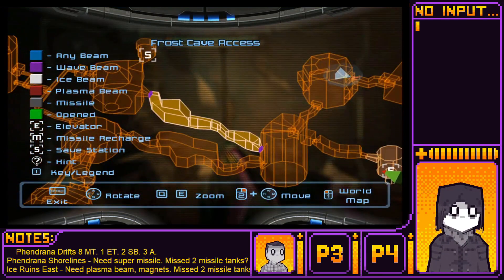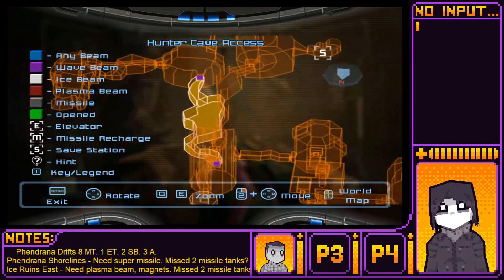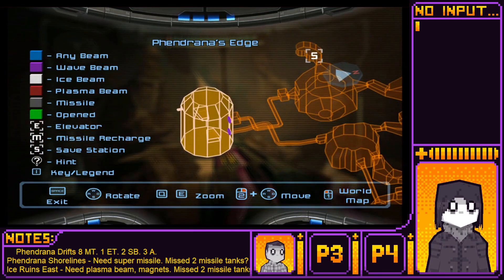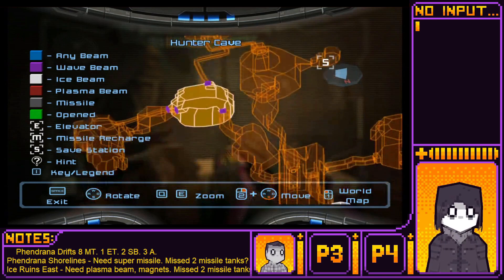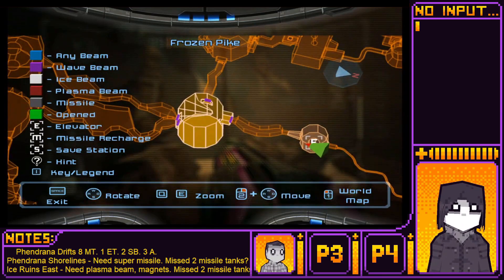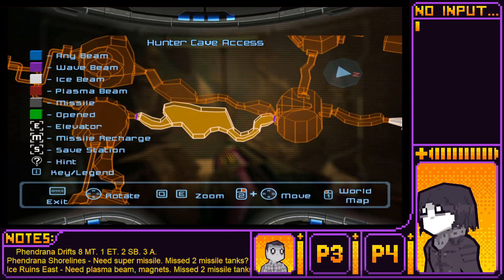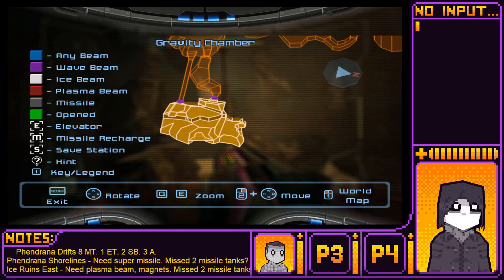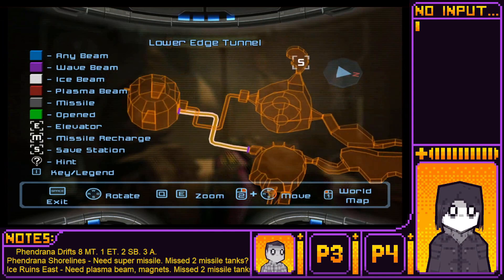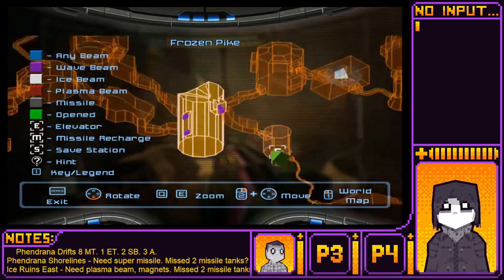Do we want the frost cave or hunter cave? It doesn't really matter because both of those we're going to have to loop around. Oh, there's Vandrana's edge too — there's an artifact there as well. Which do you want to go to, the gravity chamber or the frost cave? I say gravity chamber first because we can go down there, get that, go into Vandrana's edge, get the artifact, and then loop around, and then we've got a save station after we get the frost cave.